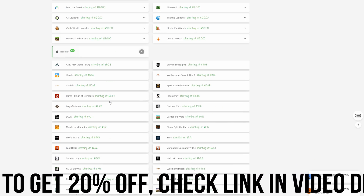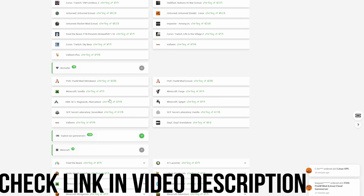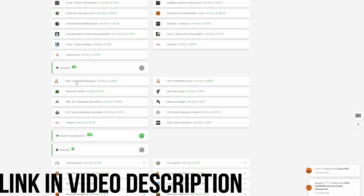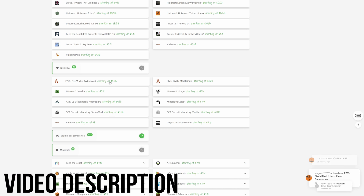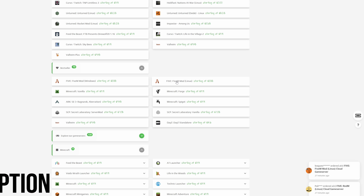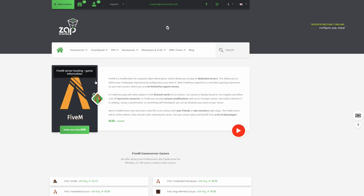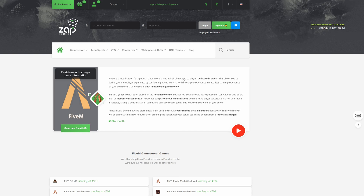Once you've found the game you want, I'm going to pick FiveM mod for Windows. They also have it for Linux if you prefer — I'm going to choose Windows. Once you select which one you want it should bring you to the next screen.